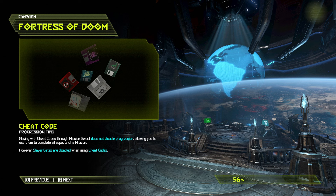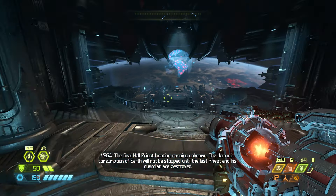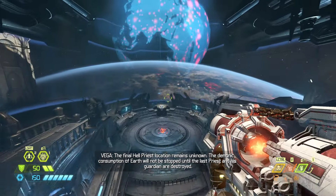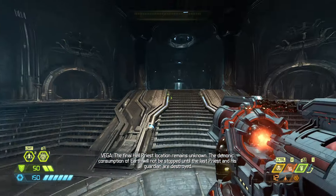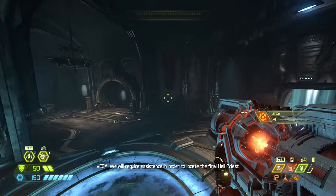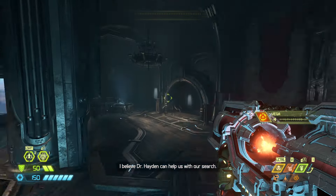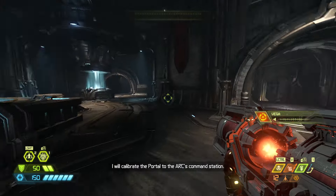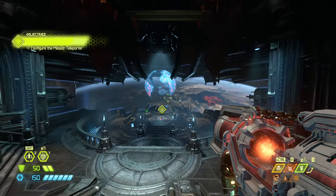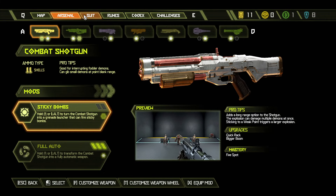Is this the time when I get to fight some demons on the ship? The Hellpriest location remains unknown. The demonic consumption of Earth will not be stopped until the last priest and his guardian are destroyed. We will require assistance to locate the final Hellpriest. I believe Dr. Hayden can help us with our search. I will operate the portal to the Ark's demand station. So it is that time. Before I go any further — I have 11 points.